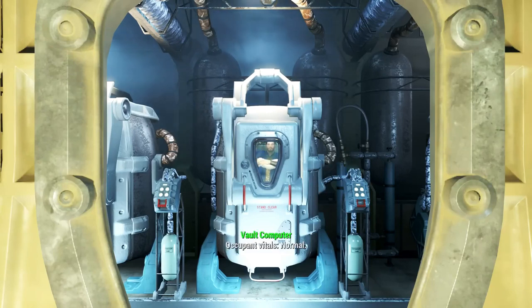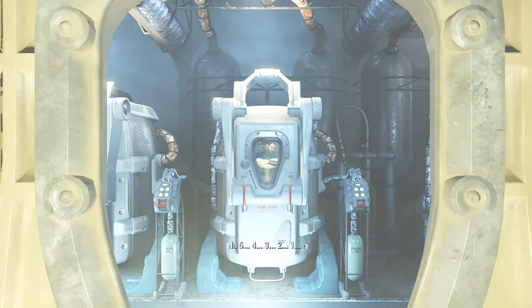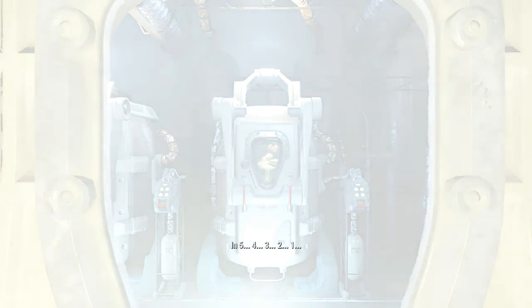Next on the survival checklist: radiation. It's not just an annoyance — it's a lethal threat that eats away at your health bar. Keep a vigilant eye on those creeping rads and stack up on Rad-Away. This isn't just any first aid kit; it's your best friend in the radioactive fallout. Remember, when the red in your health bar grows, your lifespan shrinks. Stay prepared, stay protected.